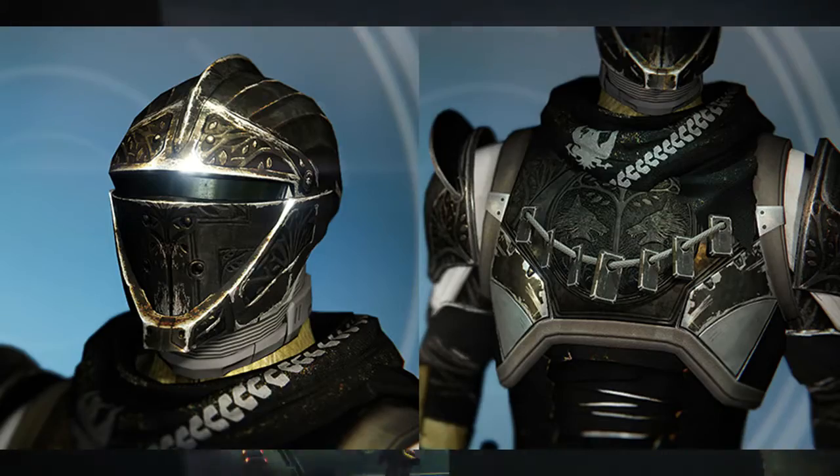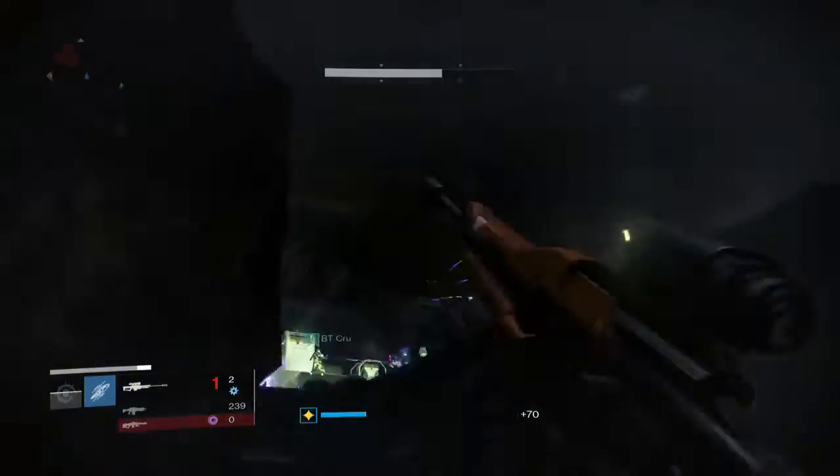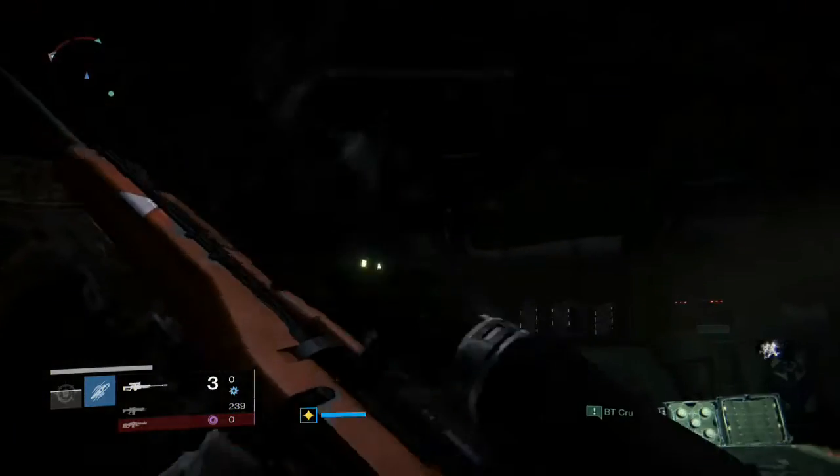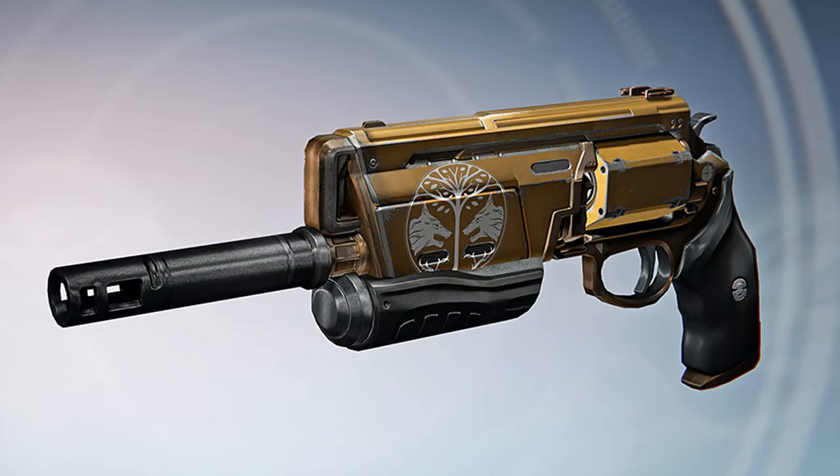So this week we got helmets, chest pieces, and PS4 exclusive helmets if you are so inclined. The Iron Banner Shotgun, Daedra's Retour, is for sale along with a hand cannon, Phenalas Peril.